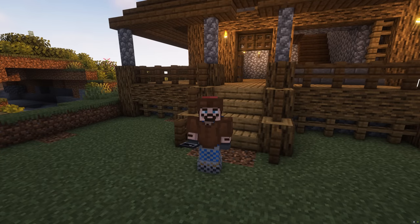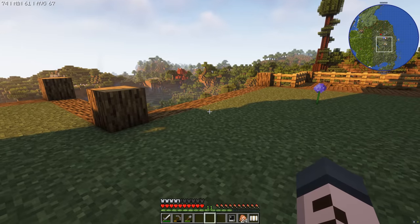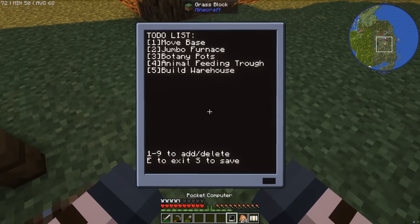Hey, welcome back to All the Mods 9. You may have seen in the flyover we've done a little bit of decoration here and there. I've added a retaining wall and a staircase that's going to lead us down to where we're going to have our farm. In today's episode I've got my to-do list and there's a lot on it, so let's jump in and get going.